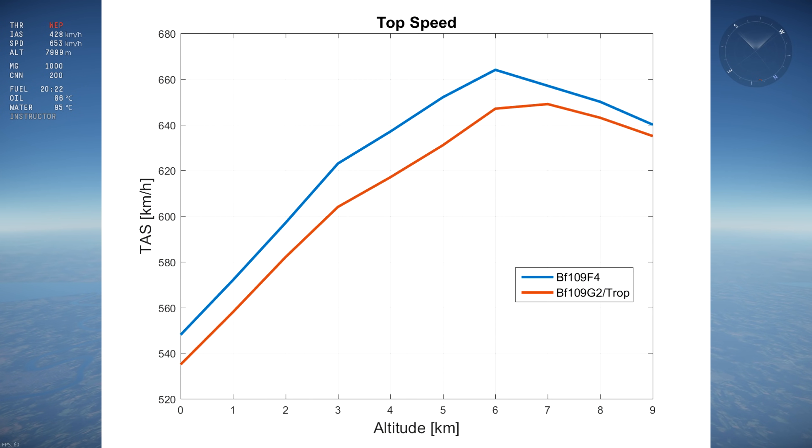On the top speed as a function of altitude graph, we see that the F4 in blue is faster than the G2 Trop in red at all altitudes by 10 to 15 km/h until 6 km, reducing to a 5 km/h advantage at high altitude due to the G2 Trop conserving more engine power at high altitude. The F4 is clearly the faster aircraft and wins in the speed category.